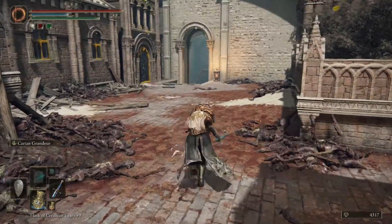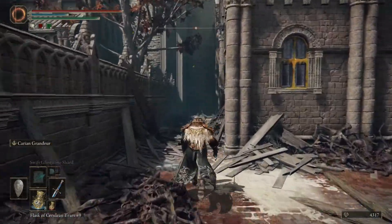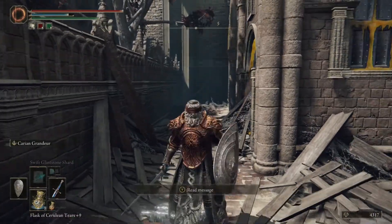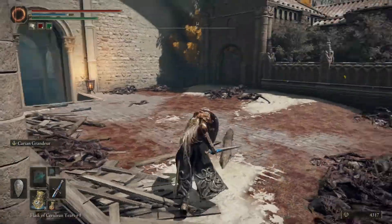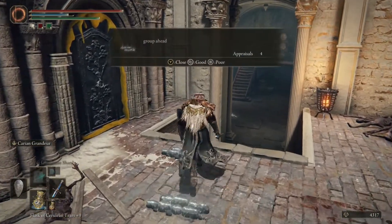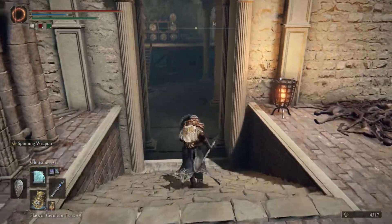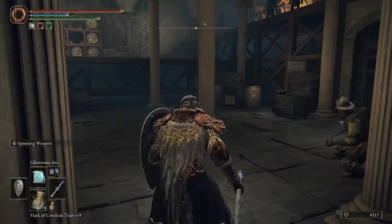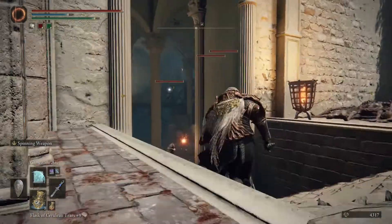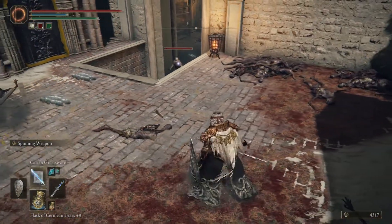Let's check around the corner — there's that path we were on, we can go over there in just a second. Check above — no item that way. Where does this go? 'Group ahead.' A group, you say? That's what they mean by group, okay.